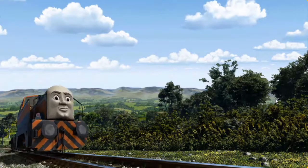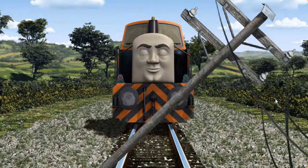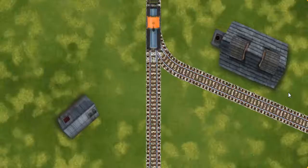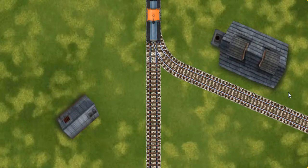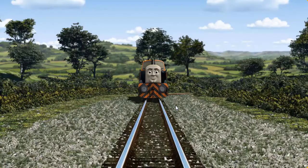Den set out for the fair. Suddenly, the tracks were blocked. Den had to stop. He would have to go another way. Show Den the track that goes nearest to the smallest building. All clear!